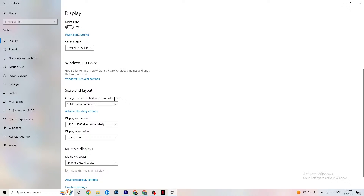Color profile doesn't really matter. Go down to Scale and Layout and change the size of text, apps, and other items to 100% as recommended, if it's set to something else. Then go to Display Resolution and keep it set to the same resolution your game uses — for example, if your game runs at 1920x1080, set this to 1920x1080 as well.